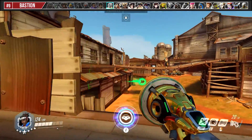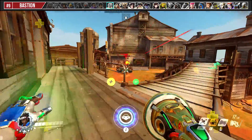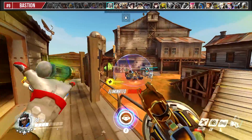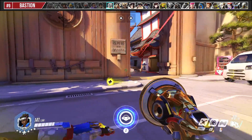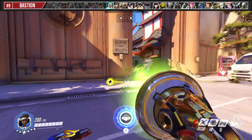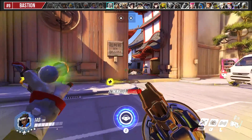While I advise against fighting Bastions directly, Lucio can still do one of two things: either carefully wallride away from your team while shooting him to distract him while your team moves in on him, or quickly peek around corners to do short bursts of damage. Remember, he's hitscan and you're projectile. Peek quickly, shoot, and dodge around the corner. Even if he's constantly spraying at your corner, you'll end up doing more damage to him than he will to you, depending on the range.